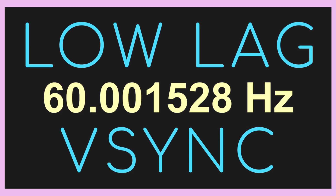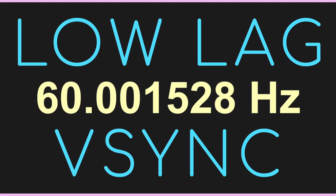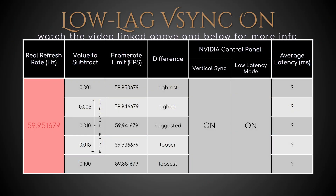If you had seen my video on Blurbusters' low-lag vSync on, you would know that its configuration is simple. Just find the real refresh rate of your monitor via testufo.com/refresh-rate, subtract one of these values — 0.01 being the suggested one — set the result as the framerate limit in RTSS, and finally enable vSync and low-latency mode in NVCP.